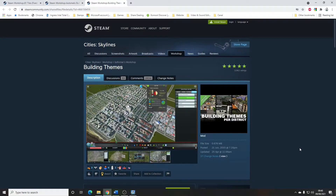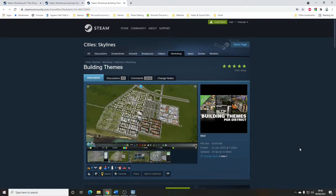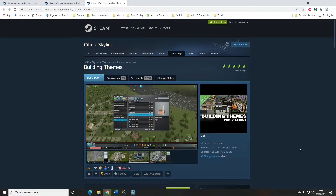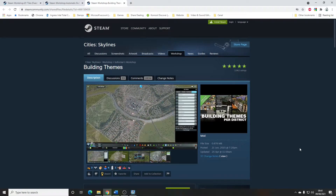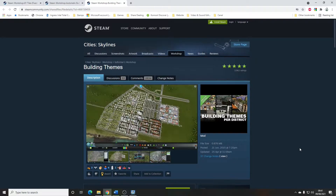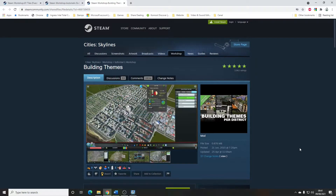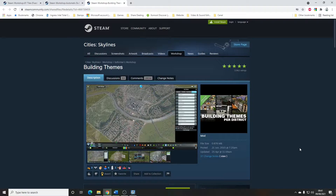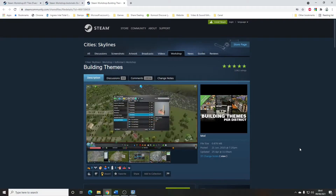Building Themes by Bloody Penguin, Boformer and SamsamTS. In the vanilla game you have limited control over what buildings spawn in your areas. I think in vanilla you have a couple of things — the European theme or the sort of generic international thing — and if you set that when you start your map it will influence the type of buildings that spawn. If you have certain DLC you have a little bit more control, so for instance if you create a zone and assign it as a Green Cities area then the buildings that spawn will be different — self-sufficient buildings with solar panels and all that sort of stuff.